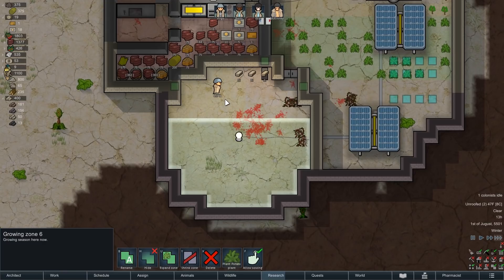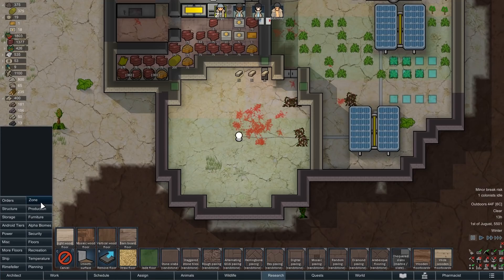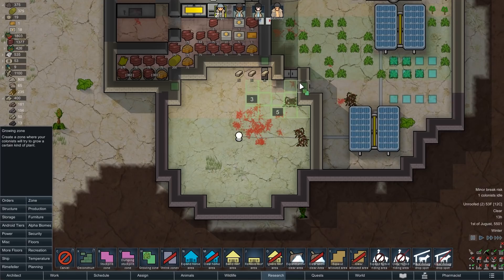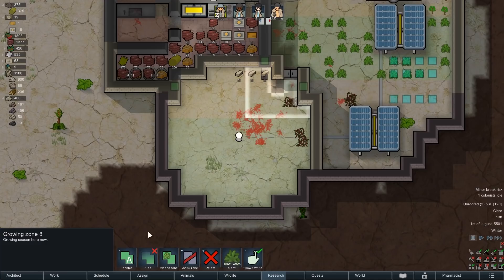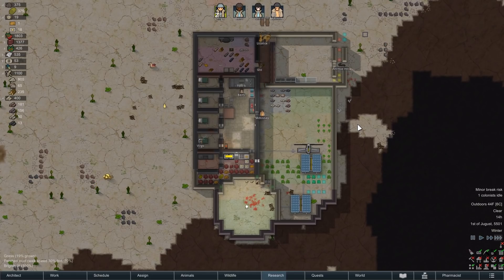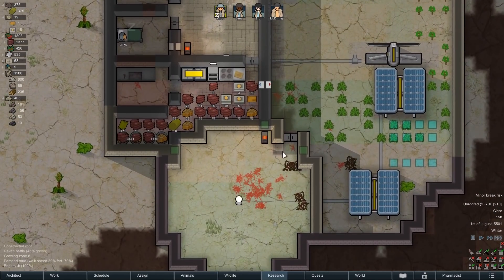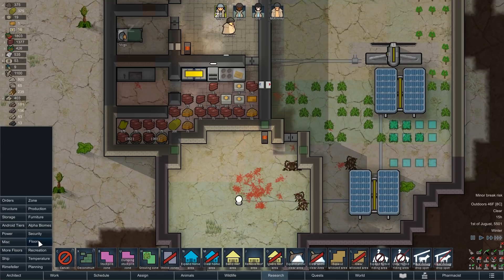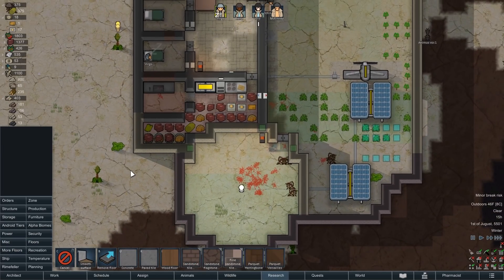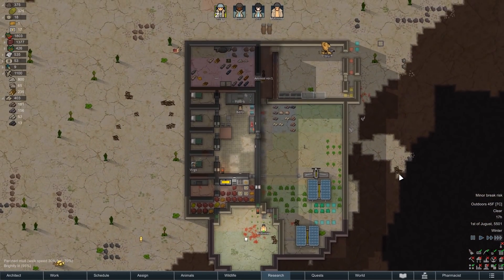We'll have a big zone for potatoes and another big zone for medicine — otherwise we're just never going to have any medicine ever again. Let's expand that. For the third zone, maybe cotton since we didn't get any and it would be nice to have some. Oh my god there are more floors in here, that's so annoying. Anyway, this is a weird biome and a very slow start for reasons that are very stupid. But this is one of the strangest and most interesting things I've ever done, and I think it's really fun.